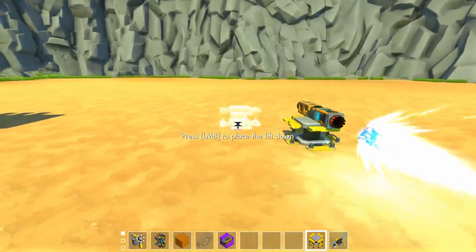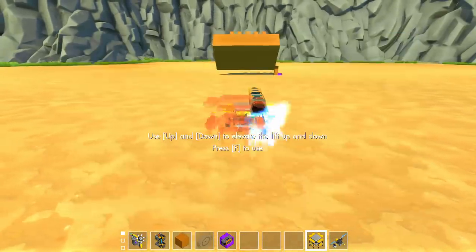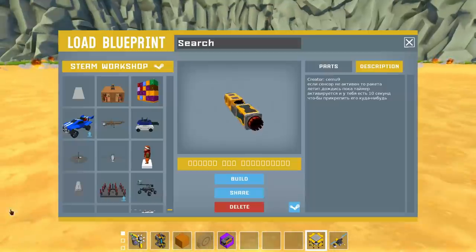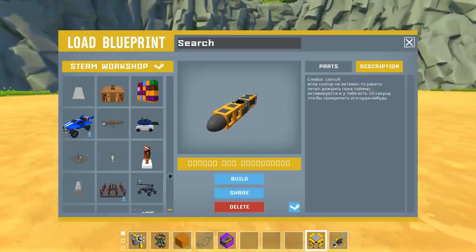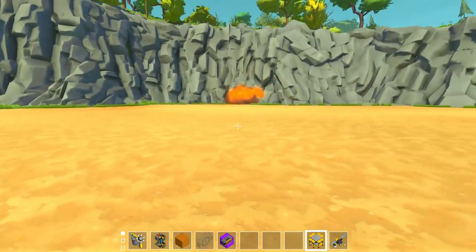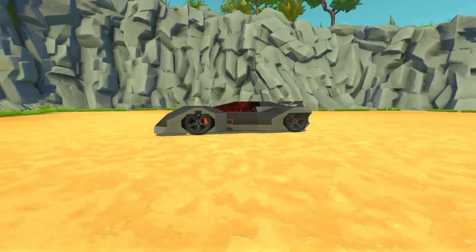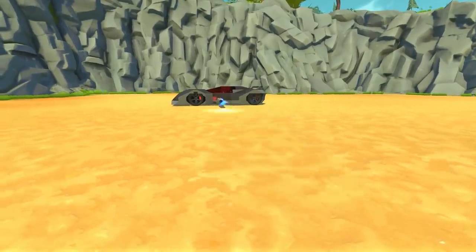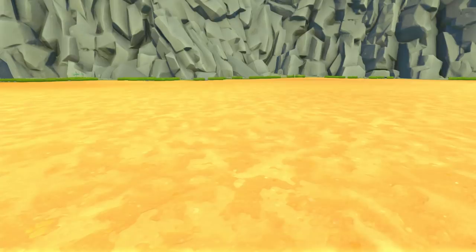The main purpose of this rocket is probably just to spawn it on your lift and mess with your friends' creations. You can just spawn them as quickly as you possibly can and it'll just keep shooting rockets. You can imagine your friend made the coolest looking car and you just found this missile on the Steam Workshop — there you go. Before we move on, I do want to apologize on behalf of everybody that ever spawns that rocket and launches it at your creation.